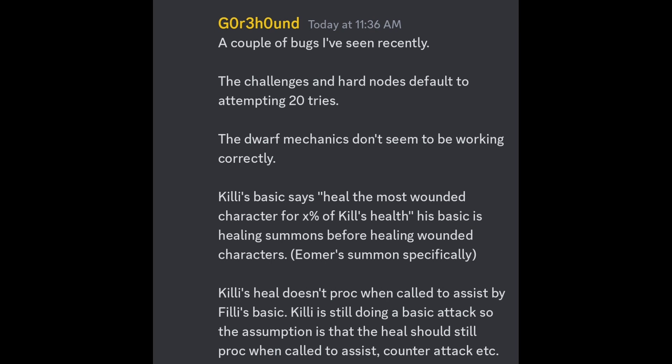Gore Hound also says that some of the dwarf mechanics don't seem to be working. Killy's basic says heal the most wounded character for X percent of Killy's health, but his basic is healing summons before healing the actual wounded characters — specifically Yomer's summon gets healed before anyone else. Additionally, Killy's heal doesn't proc when called to assist by Killy's basic; Killy is still doing a basic attack instead. The assumption is that the heal should still proc on assist or counterattack, but that mechanic is not working currently.